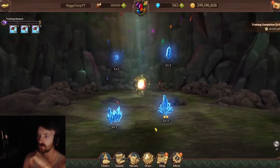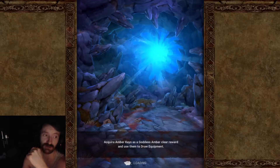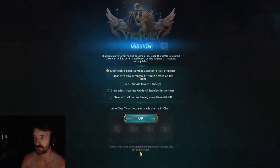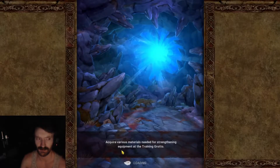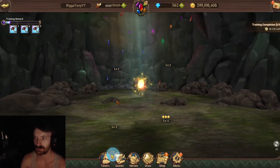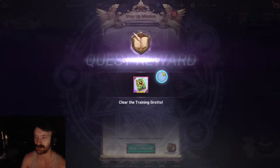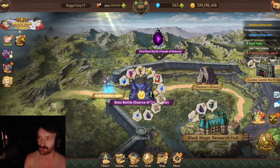It looks like you only need to do one exchange and it still counts. Next up: clear a training grotto. I wasn't sure if it had to be a floor-one version, but any floor counts — I just saw 'clear training grotto' and didn't fully read it. Any of them will go through, so that's easy.